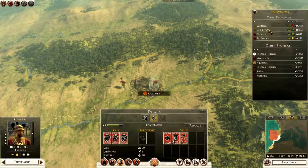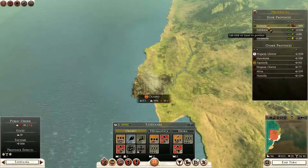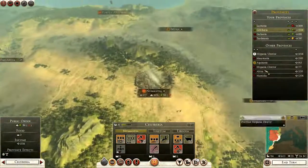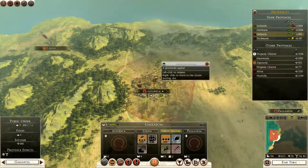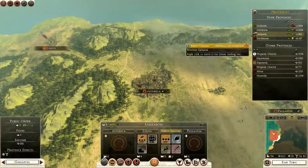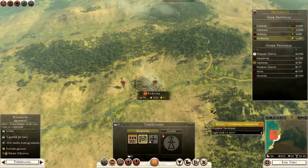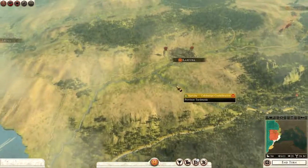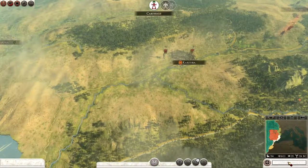I want to check my provinces. Lusitania — can't upgrade anything there. Celtiberia — can't upgrade anything there. Galicia is contested. Population's quite happy with me though. Turtidani — not much we can do there. Our provinces seem okay. We're going to be gaining 1,433 next turn. Let's click end turn and see what happens.